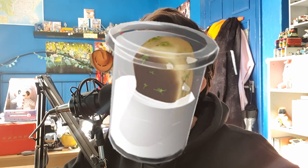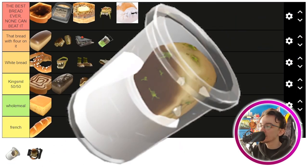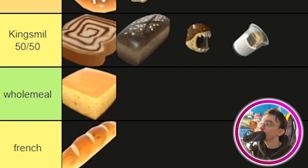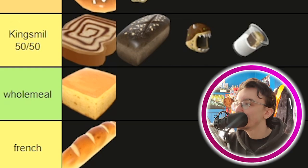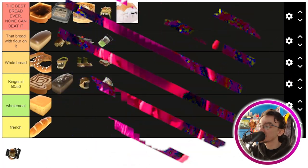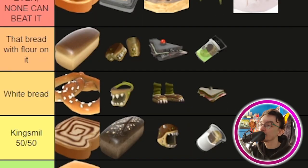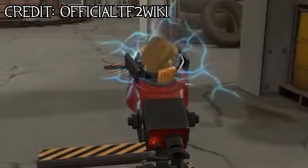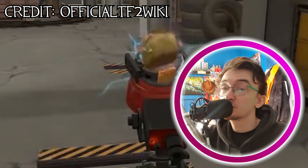It's come to my attention that I missed two bread-based items: the mutated milk and the snack attack. The mutated milk is Kingsmill 50-50 for me — not really a fan. You are throwing a bread monster at somebody, but it's in milk, and bread and milk just ain't it. Then we've got the snack attack, which I think is a very cool sapper design — it's going in 'bread with flour on it' because it has a bread monster eating a sentry, which I think is pretty funny.